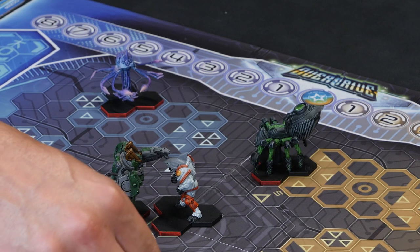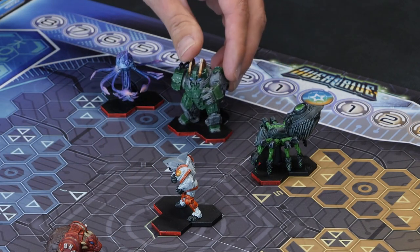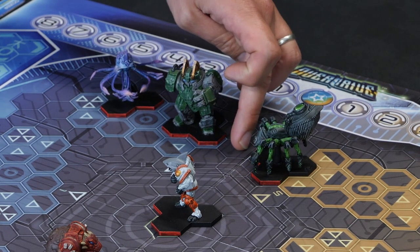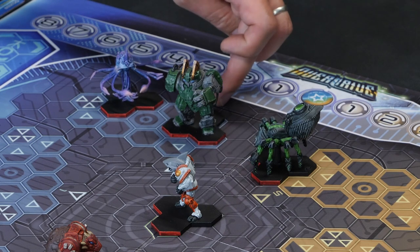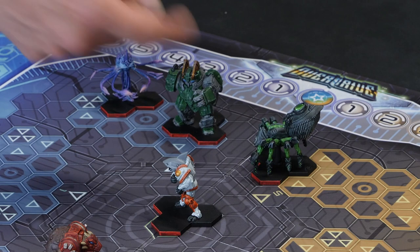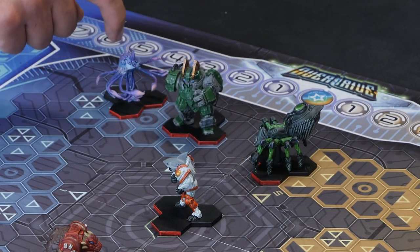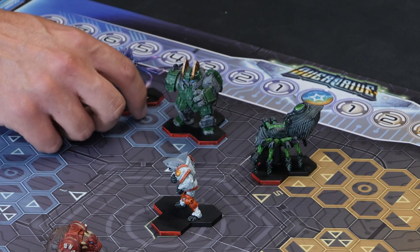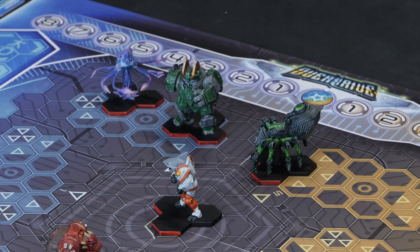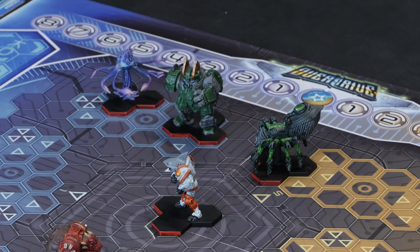Now, about characters getting in the way — let's take Brank. If Brank was here, that now blocks that route, because one, two, three, four — you can't pass through another player. In that case you'd have to go from this hex: one, two, three, four, five, six — curving around like that. You're always looking for the shortest available distance, and if the path is completely blocked by another character, you won't be able to make the shot at all.